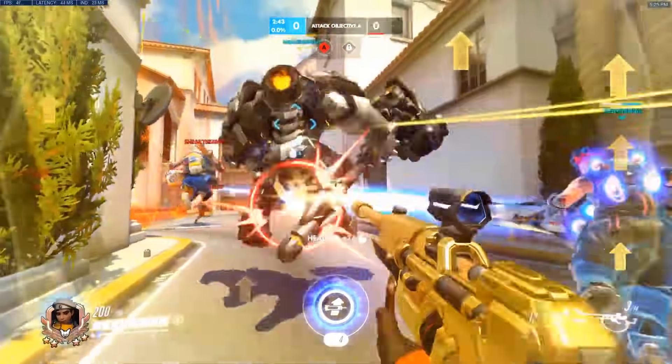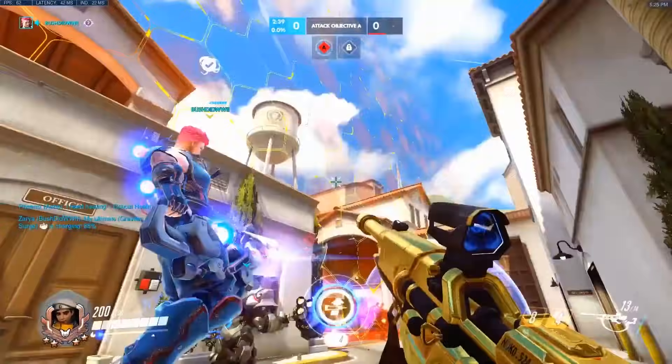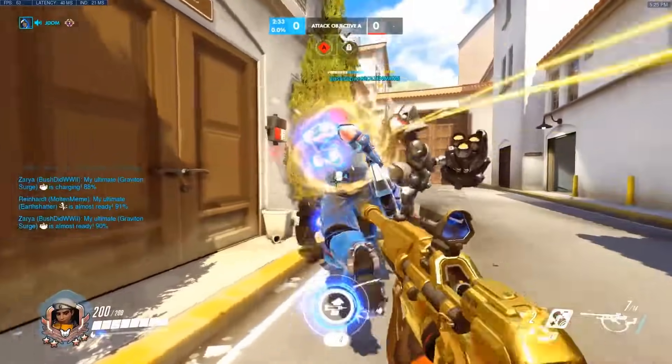It's the two of them up against the five of the enemy. The rest of us are doing nothing in the back waiting for our tanks to go in, but they can't press W because we don't have speed to overwhelm them.